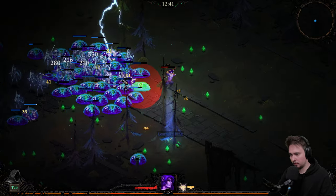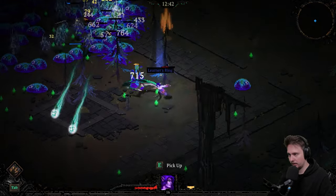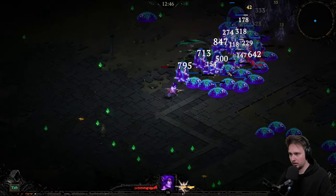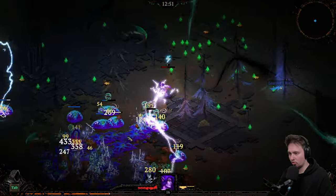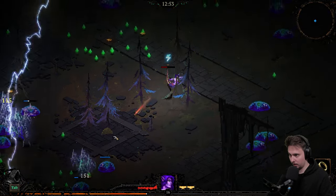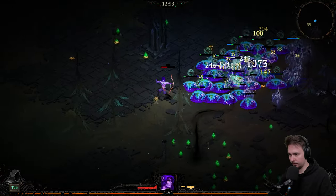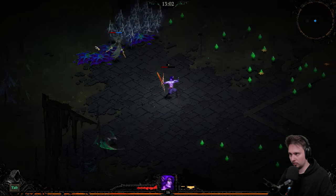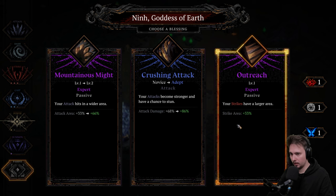Multi-mines area attack — okay, I don't know exactly how this works. The arrows — oh no, I went right into them. Okay, we got the status. This girl again. Outreach: your strikes have a larger area. I think that's good as well, because we got a lot of strikes — we got three, we got four. Unfortunately we will need some healing.